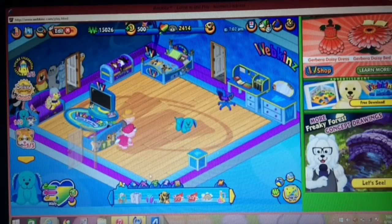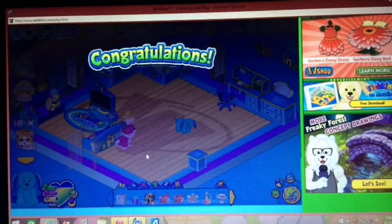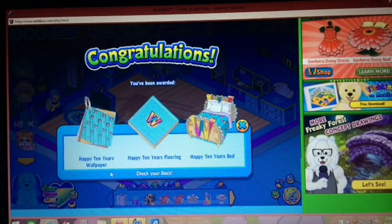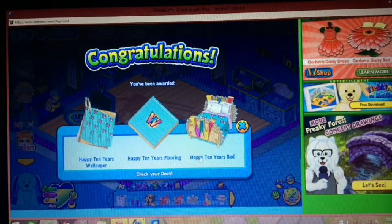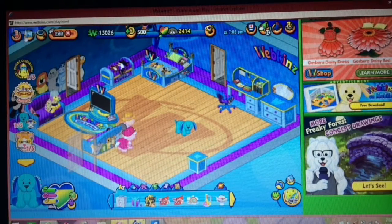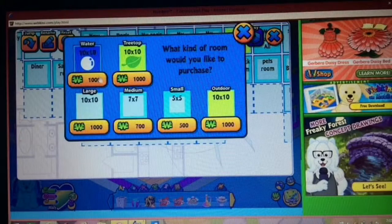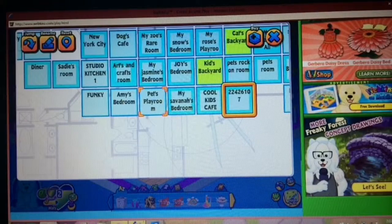Okay, so I opened it, and I also get this 10-year magic WKup bonus box. So let's see what it is. I got a Webkinz 10-years wallpaper, a Happy 10 Years flooring, and a Happy 10 Years bed. So maybe I will make a new room right here.